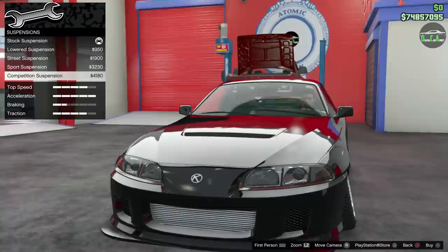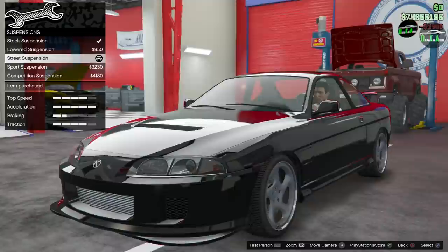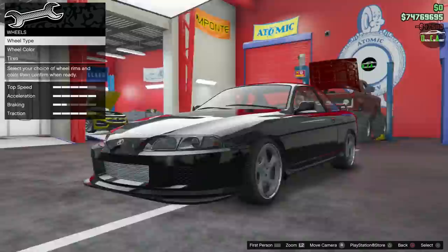Suspension — we definitely have to lower this, it's way too high. Camber gang — of course that's an option. I want to lower it but definitely not that much. The street suspension is perfect, let's do that. Transmission, turbo.